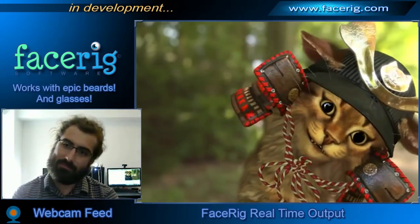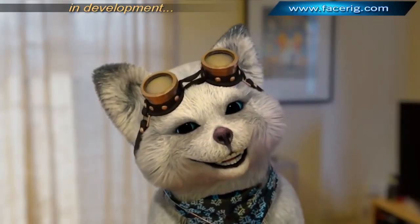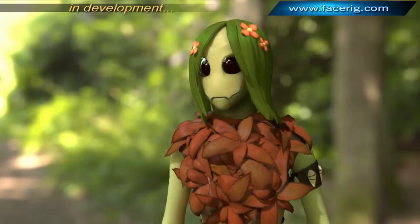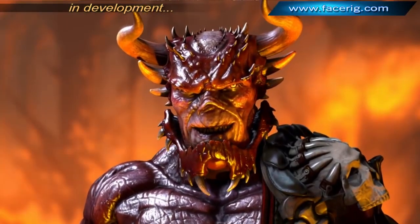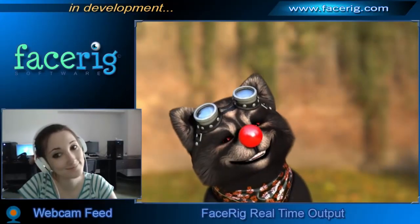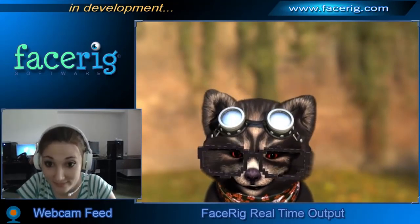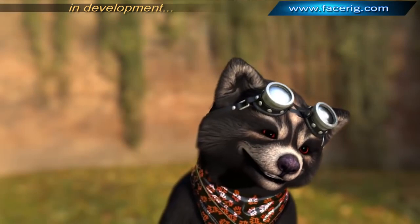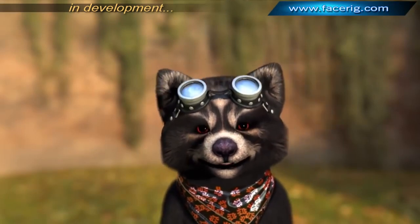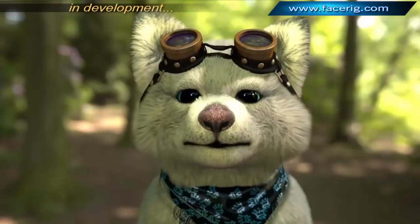FaceRig basically maps your head, identifies your mouth and eyes, and pastes them to a model that will mimic your movements and expressions to varying degrees of accuracy. There are probably some uses for this, but I don't think I'd ever use it personally. If you're streaming, you should probably just show your face — even if you're a ham beast. Maybe some of your subscribers will be ham beasts and applaud you for showing your face.